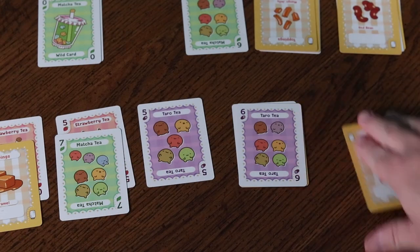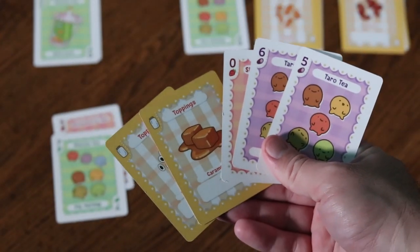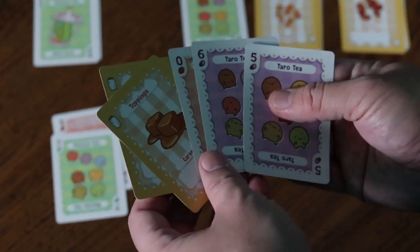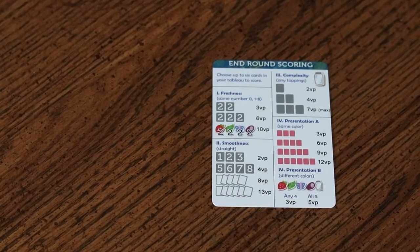Players then assess the cards in the score piles in front of them and choose up to six to use in the end-of-round scoring phase. In the scoring phase, it should be noted that zero is no longer wild and is simply treated as the number zero of its suit color. Using their selected cards, both players use all cards to score in four different areas.